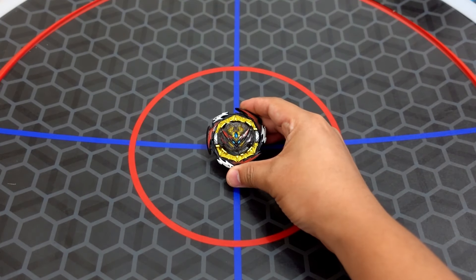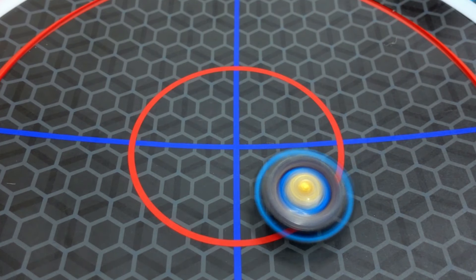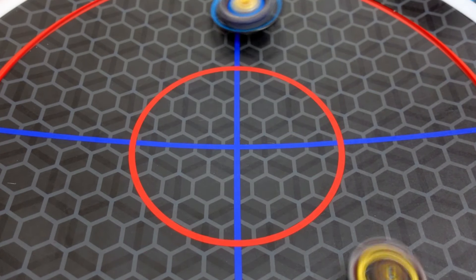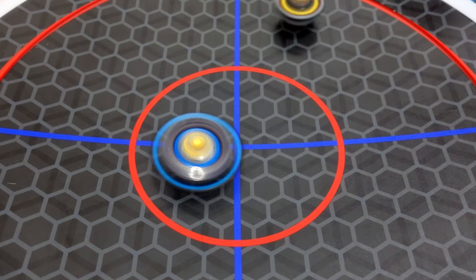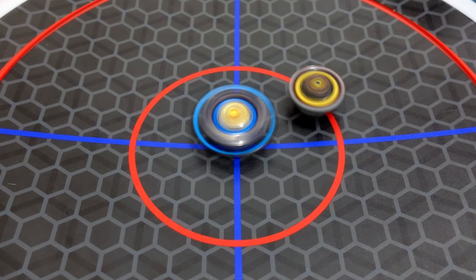Next opponent is Dynamite Belial. Death Sighter Fafnir — I'm a little bit scared. You can hear the metal! This is really good. I'll be honest with you, this might be my new most favorite Beyblade mod ever because the color is really good.